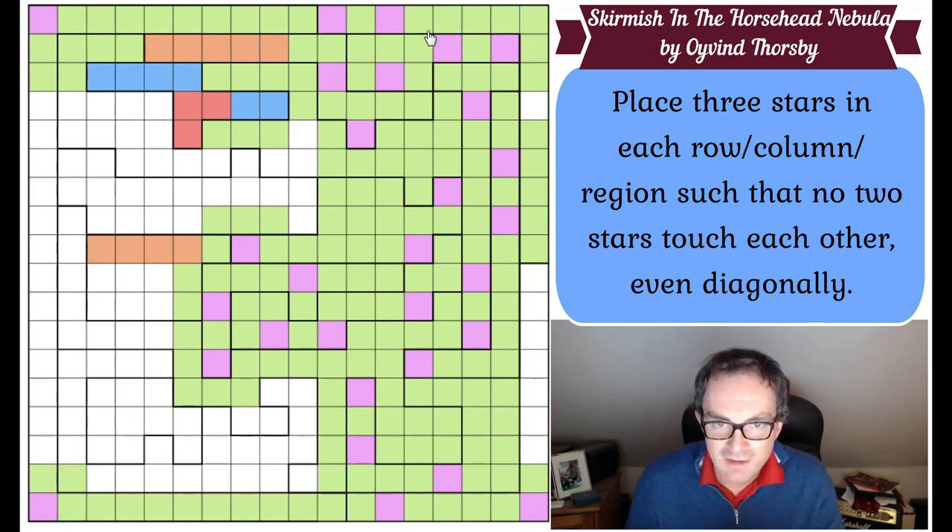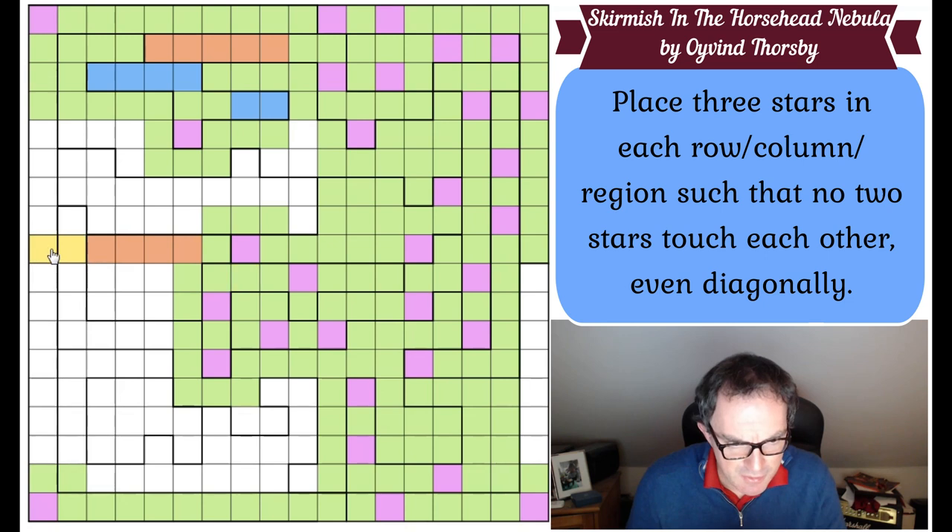This has gone remarkably well - I've now done all of these columns. I need a third star in this region, so that's a star. Now look along row four - I've got one, two, that's a third star. So these two turn green. That becomes a star. Complete the row with greens because we know approximately where the three go. And do the same with the orange region here - those two have got to be green.